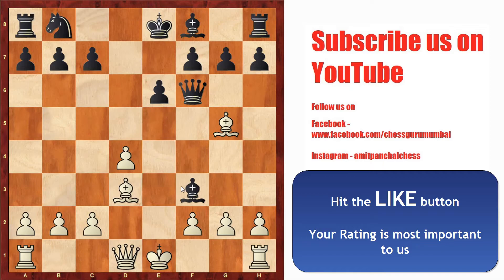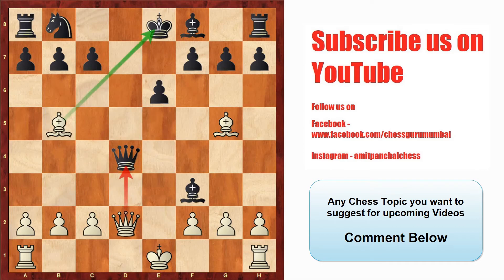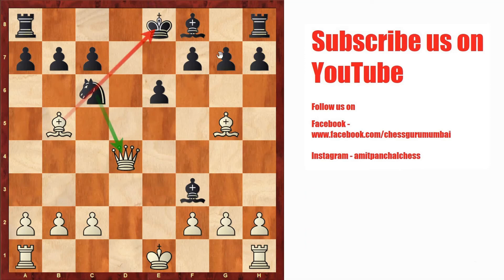The winning continuation for white is to play queen to d2, as white's queen is now defending the g5 bishop. Black's queen has no safe square, so he has to play queen into d4. Now comes an amazing chess move: white plays bishop to b5 check, with a discovered attack of white's queen on black's queen. If black blocks with bishop to c6, white wins the queen by playing queen into d4. If black plays knight to c6, white can still play queen into d4 and black can't recapture with his knight because the knight is under an absolute pin by our bishop. White is clearly in a winning position.